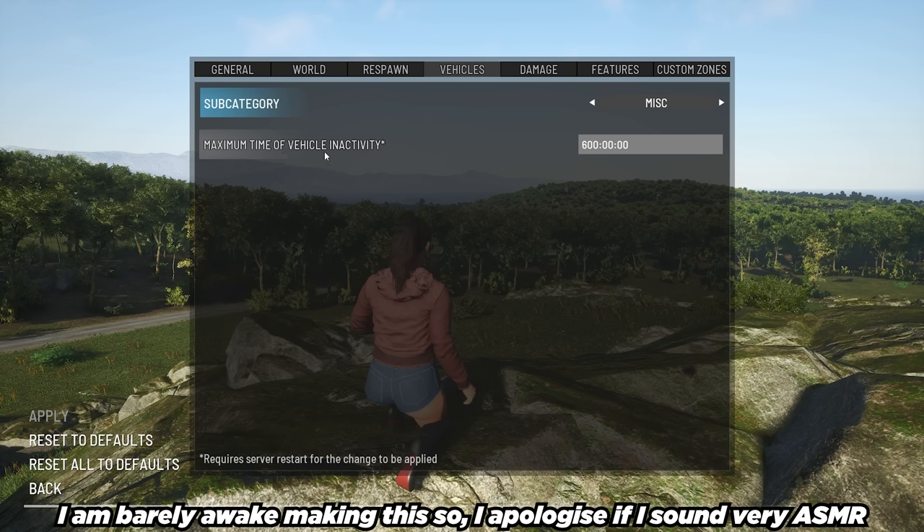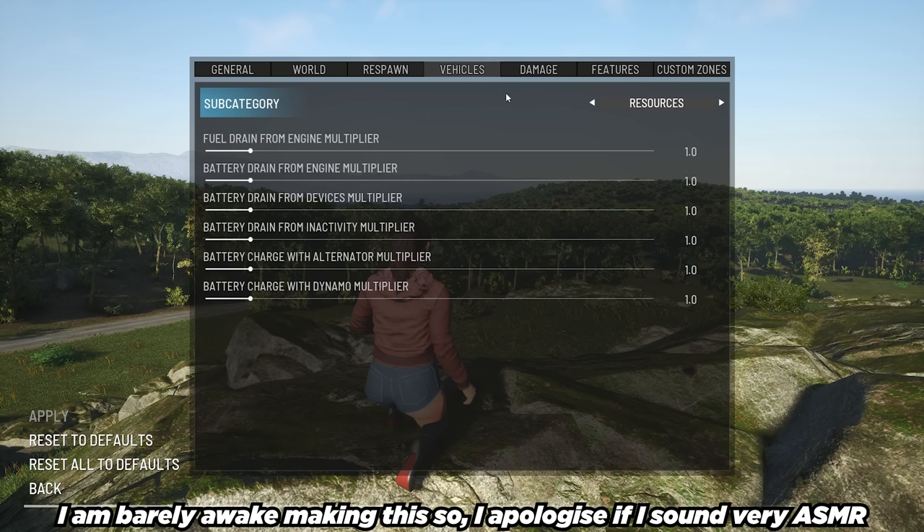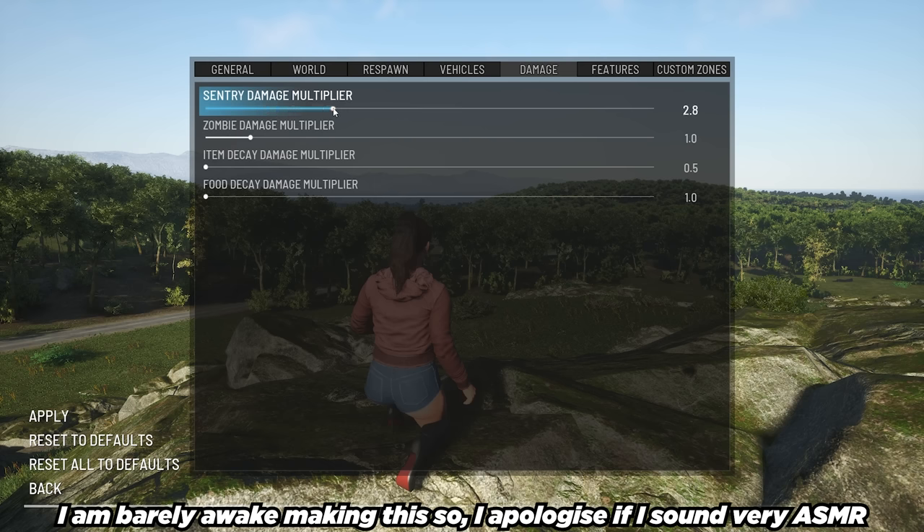On to miscellaneous — maximum time of vehicle inactivity: 600 hours until a vehicle despawns if inactive. That's the default setting for SCUM, so I'm just going to leave it as is. We're done with the vehicles tab. Damage — sentry damage multiplier I'm going to crank up to 3. Zombie damage multiplier I'm going to crank to 6. Item decay damage multiplier — modifies the damage items receive over time — leaving that at 0.5 default. Food decay damage multiplier — the multiplier that modifies how fast food items spoil — leaving that at 1.0. The higher the number, the faster the decay. Click apply.